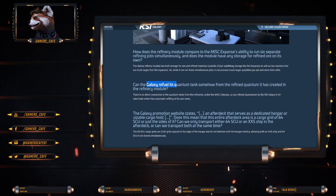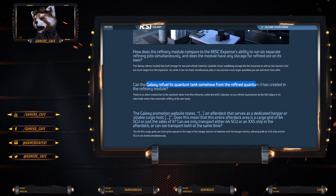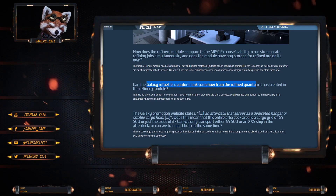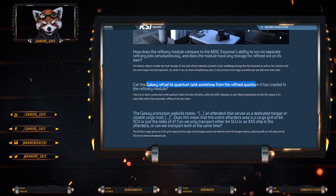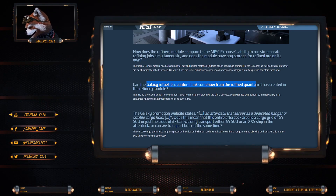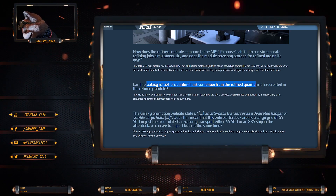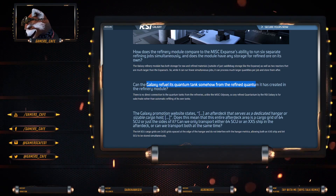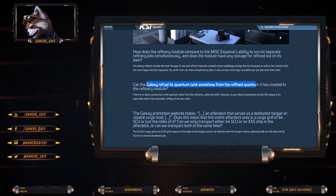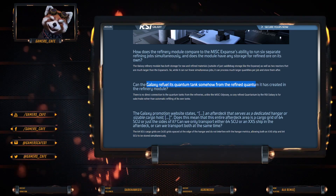Can the Galaxy refuel its quantum tank somehow from the refined quantum? This is interesting because I've always thought maybe we could use it for an exploration ship. Unfortunately, there's no direct connection to the quantum tanks from the refineries, unlike the MISC Odyssey. So any quantum refined by the Galaxy is for sale or trade rather than automatically filling its own tanks. That kind of sucks, but I get it.